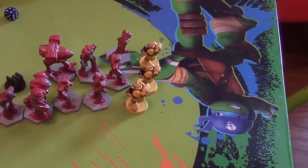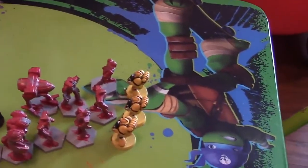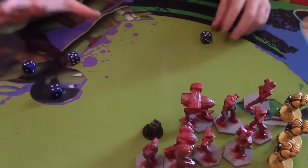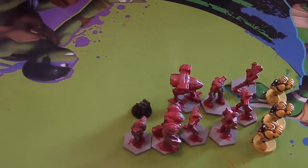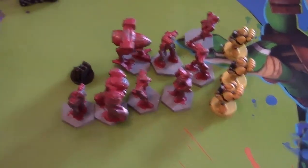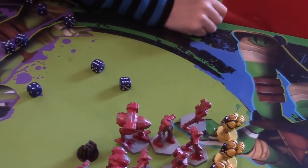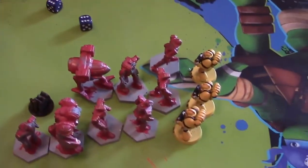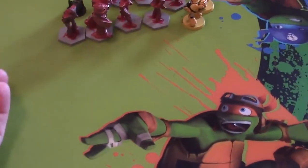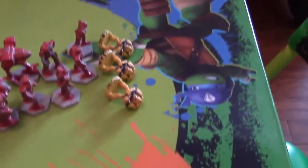LT has 5 guys close enough to attack. Roll 5 dice — 5 hits. Roll them again because you get double attacks on the charge — 4 more hits. That's 9 hits total. Roll all 9 for wounds — 8 wounds. Daddy has to make 8 armor saves with 3 guys. Oh no, 3 fails — my 3 guys are dead! But they get to hit back.